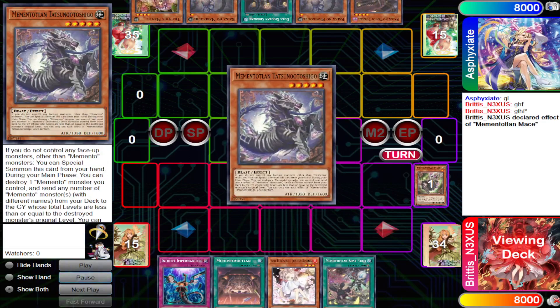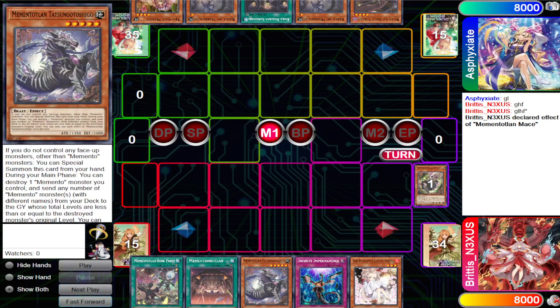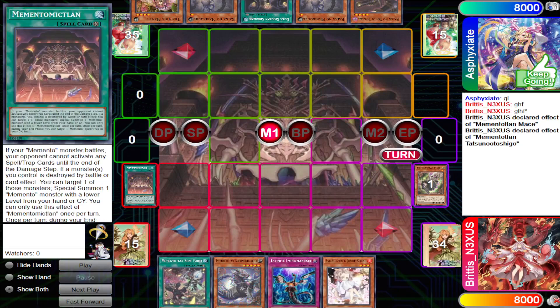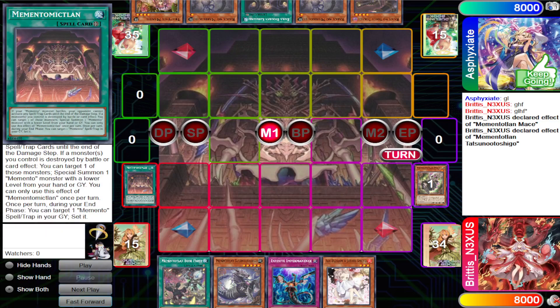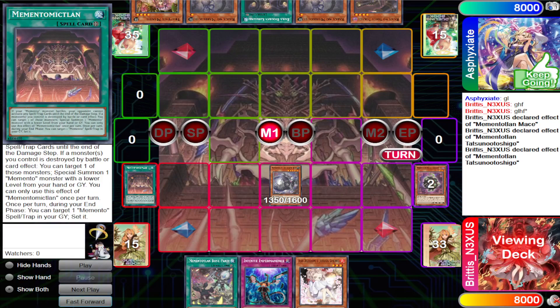Without further ado, let's begin. We go first and activate Mace. I'll summarize each Memento effect — Mace pops herself to add a Memento card, so we're adding Tatsuno Shigo. We then activate Memento Land, which gives all your Memento monsters the ability to be unresponded by spell-traps when they're attacking. Also, if a Memento monster is popped, you can special summon a lower-level Memento from hand or graveyard, and during the end phase you get to set a Memento card.